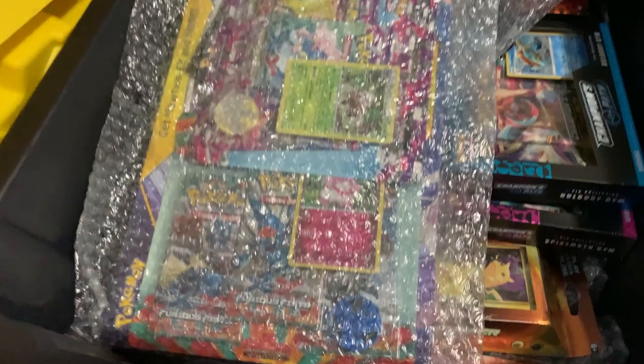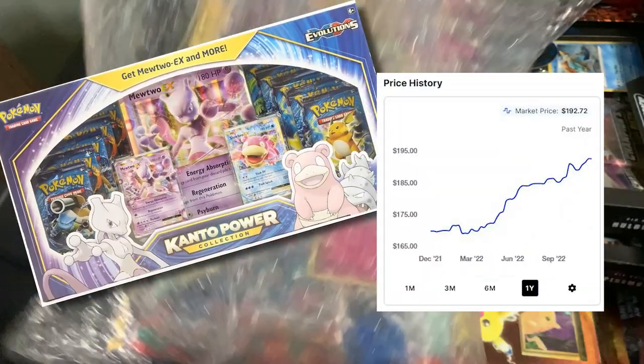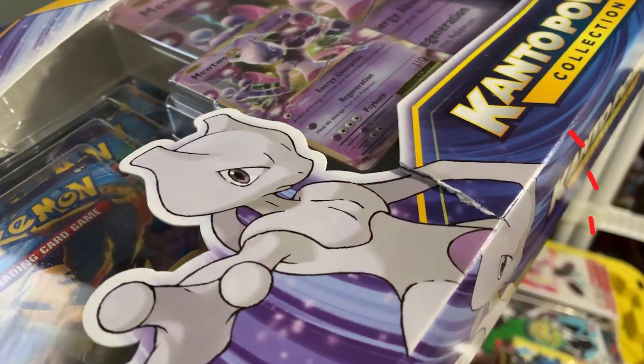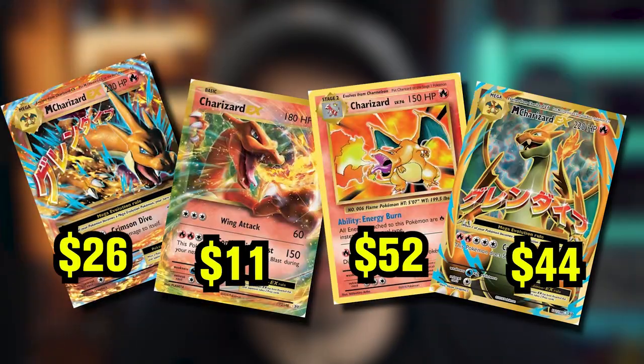This is one of the worst things that can happen to a collector. I forgot about one of these Kanto Power Boxes and I just wanted to find it and look at it. I open it up, move some of the blister packs, and I realized it was damaged. At this point, it just needs to be opened — let's just hope that we can get a Charizard and make some money back.